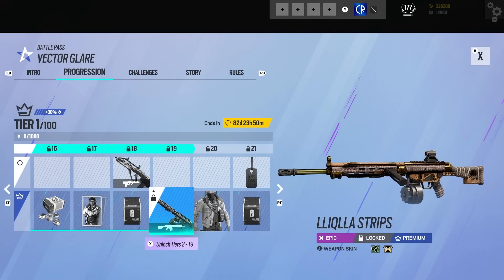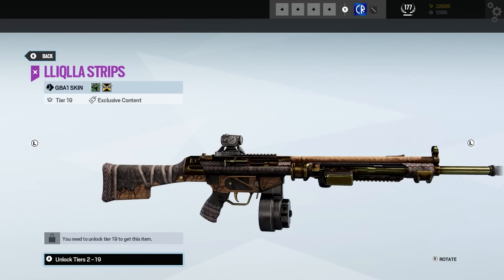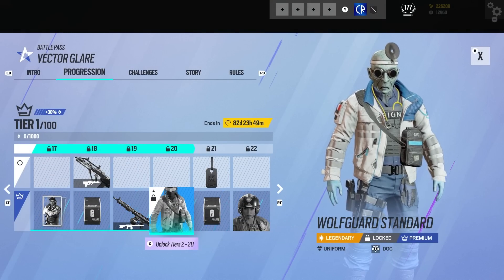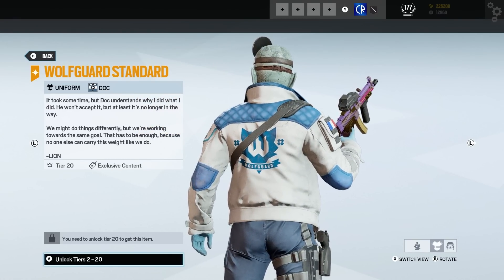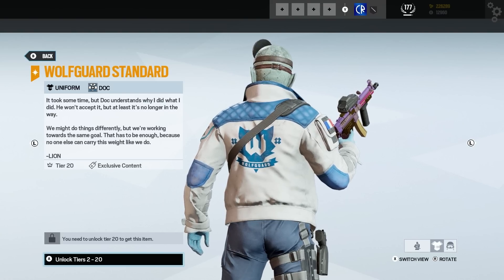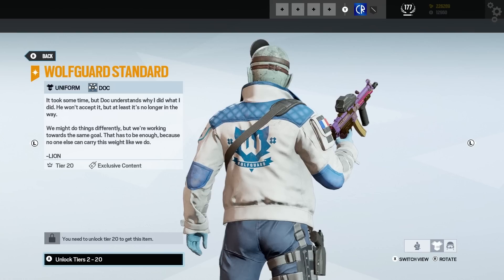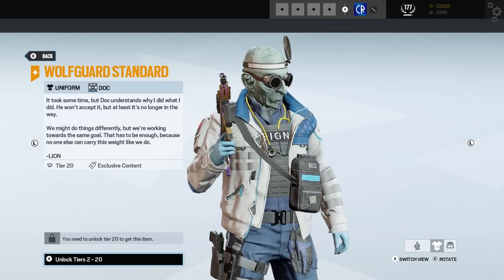We've got an Amaru weapon again — obviously this is a full bundle for her if you get the whole lot. Then we have Doc's uniform, real nice. We've got some text: 'It took some time, but Doc understands why I did what I did. He won't accept it, but at least it's no longer in the way. We might do things differently but we're working towards the same goal. That has to be enough, because no one else can carry this weight like we do.'